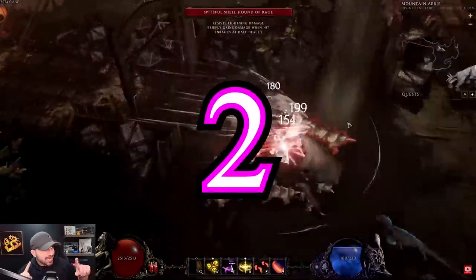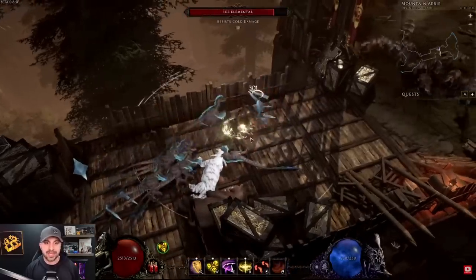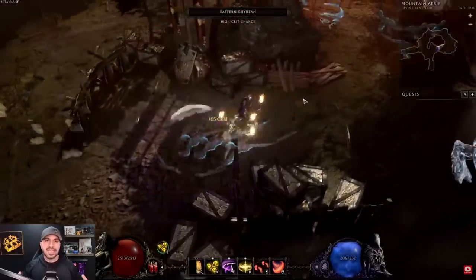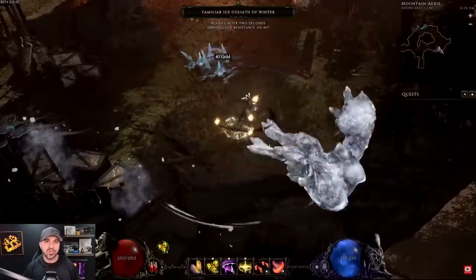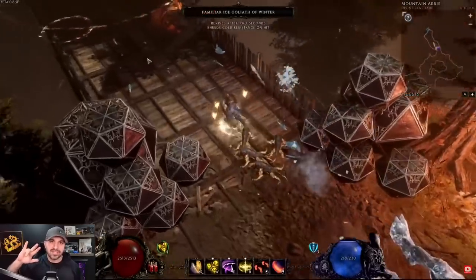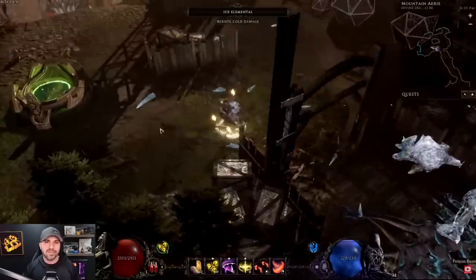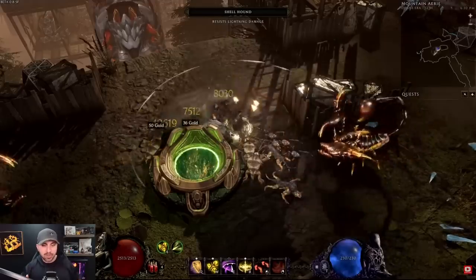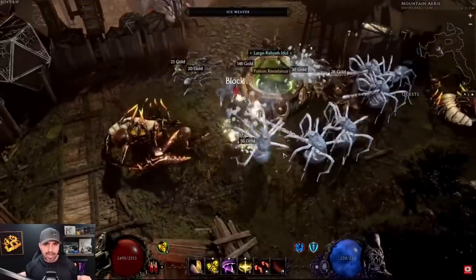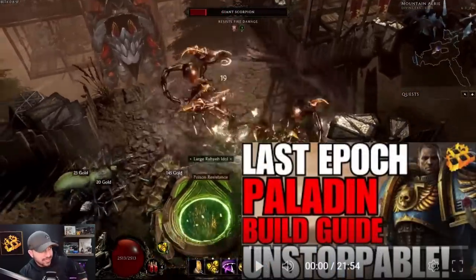Build number two: my Unstoppable Paladin. It's probably my second most popular build I've ever made — I think I have five different iterations of it. If you like sword and board, if you like being the party tank and being able to take a hit, this is the build for you. It is a guaranteed crit build using Rive. You have maxed resistances, armor, block, crit avoidance, endurance, and multiple survivability mechanics. As you can see on the screen, it also does a lot of damage and has one of the best movement skills in the game. If you love the tank play style, like Paladin, or like being a holy warrior in Eterra, this Unstoppable Paladin is going to be the build for you.